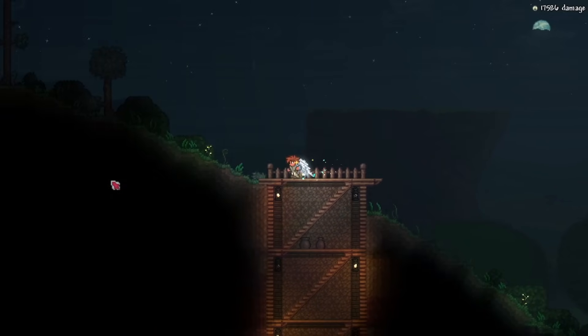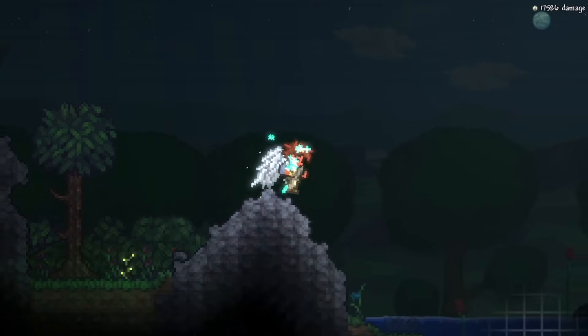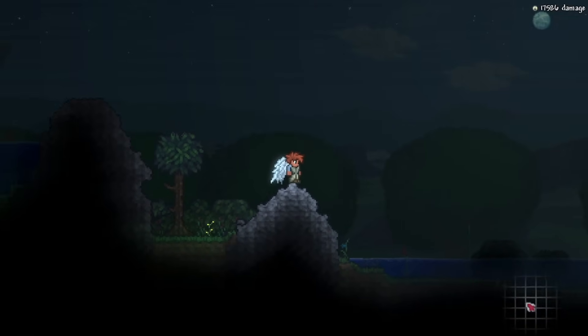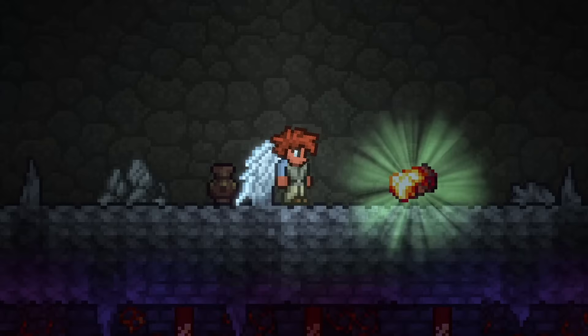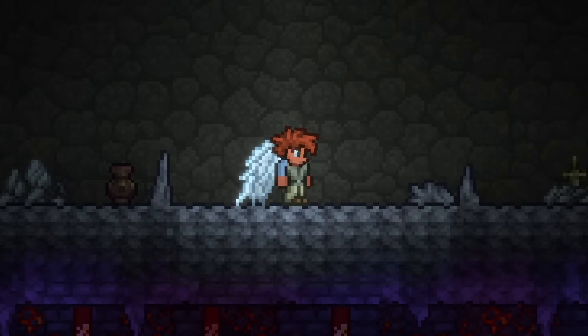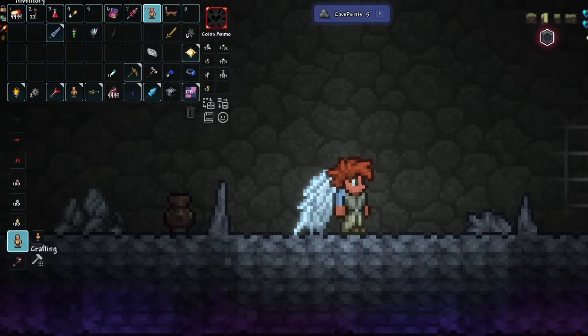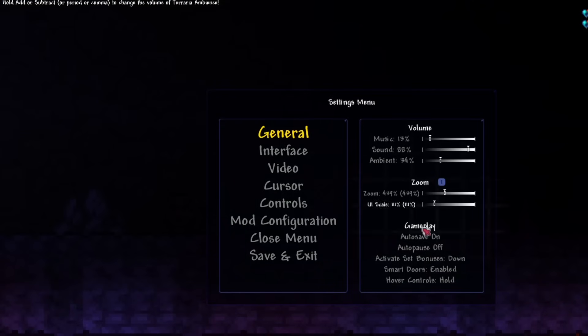The next thing we will add is not a mod, but a texture pack — the Calamity Texture Pack. This pack resprites every single item and tile to make the game look so much better. For example, look at the Hellstone bar, which I think looks absolutely great. And if you don't like the look of the in-game UI, you can install Storm Dark UI to make every UI element darker.